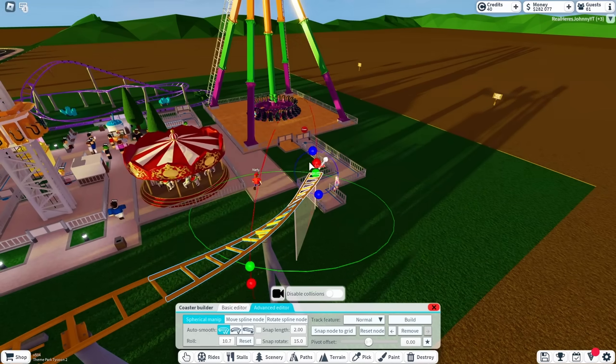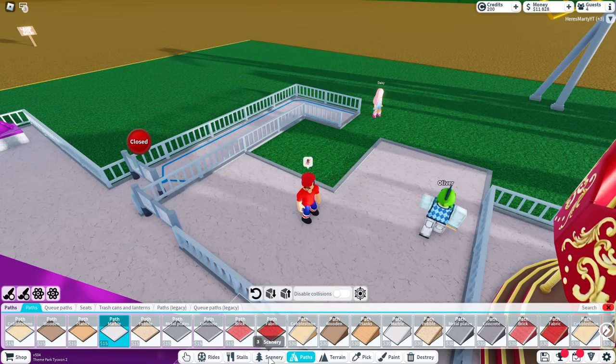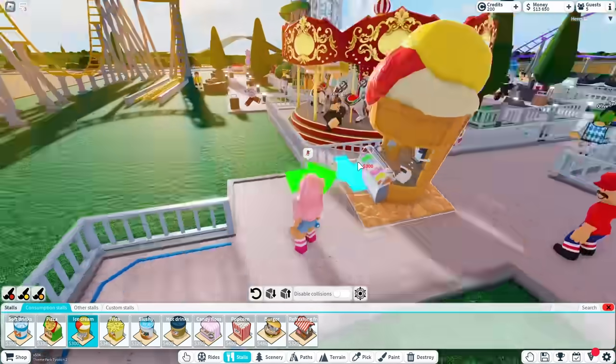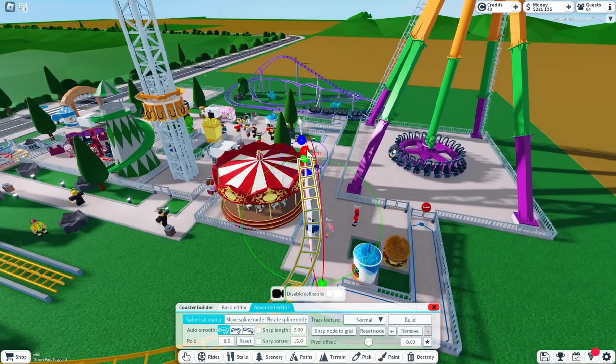I gotta put some concession stands over here because this is like a different section of the park now — we need to make it look really good so people actually want to come over here. We need a slushy machine, ice cream, and burgers. Who doesn't like a good old burger?